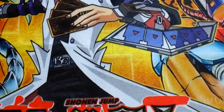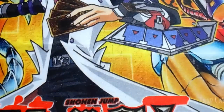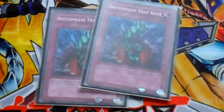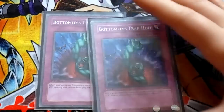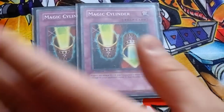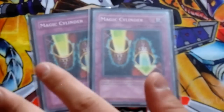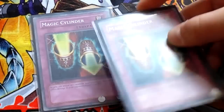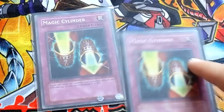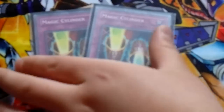For the trap cards it's going to be really kind of funny. We got 2 Solemn Warnings, Solemn Judgment, and 2 Bottomless Trap Holes. Bottomless is amazing now because since the Ignition priority is gone, this card is amazing. Next we got 2 Magic Cylinders. This card is amazing - my friend likes to troll people with this deck. You're putting them into attacks with like a 3000 attack monster, you send them for game, and then they lose. Magic Cylinders - always amazing, old school card, still amazing to this day.